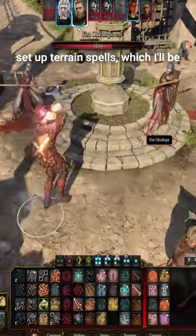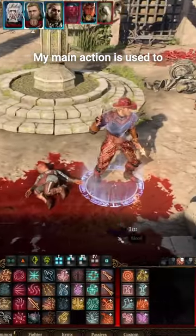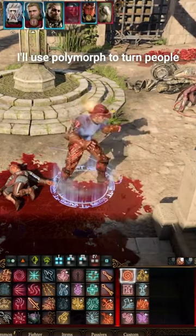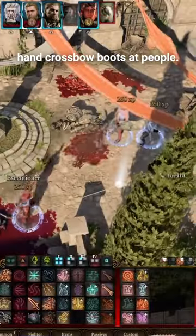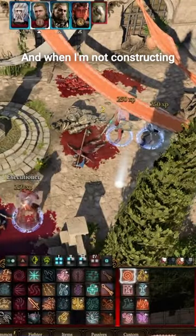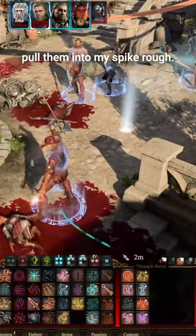In battle, I use my main action to set up terrain spells, which I'll be immune to because of my class. My main action is used to turn people into my cattle — I'll use Polymorph to turn people into sheep, and then use my bonus action to shoot Sharpshooter hand crossbow bolts at people. And when I'm not constructing my herd, I'll be using Thorn Whip to rassle people down and pull them into my Spike Growth.